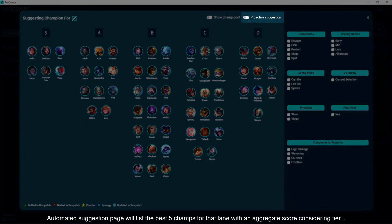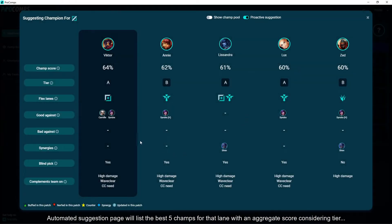The automated suggestion page will list the best 5 champs for that lane with an aggregate score considering tier, enemy counter ability, synergy with allied team's champs, and complementary attributes your team needs. Considering you have only 30 seconds to pick your champ during the draft, this feature will save your team a lot of time and allow as much discussion time as possible without having to analyze your options one by one.